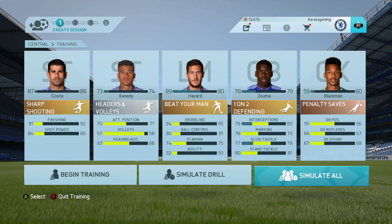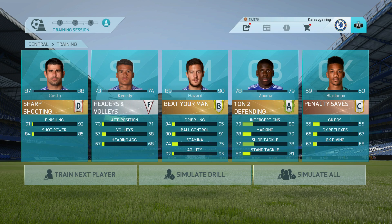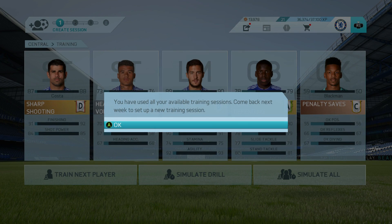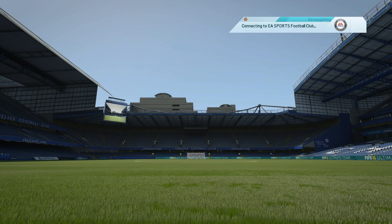Welcome back to a brand new FIFA 16 episode of the Chelsea FC career mode. We're going to start by simulating all the training drills to see how our players do. Eden Hazard got a B rating on a really tough one, Zouma got an A on a difficult defending drill, Blackburn got a C on penalty saves, Diego Costa only got a D, and Kennedy got an F.